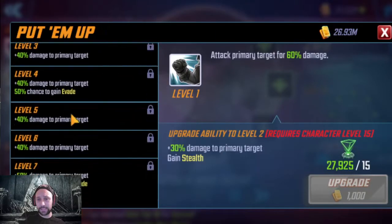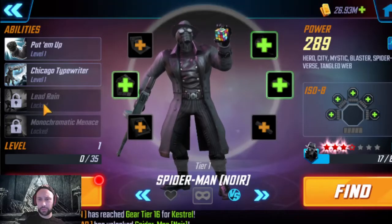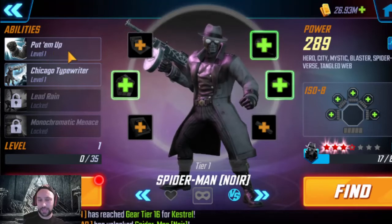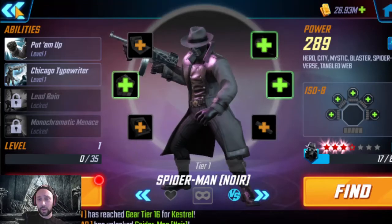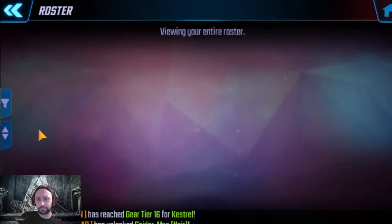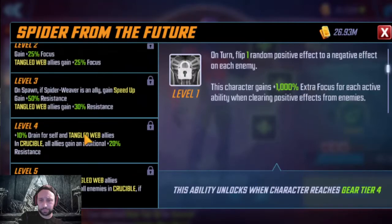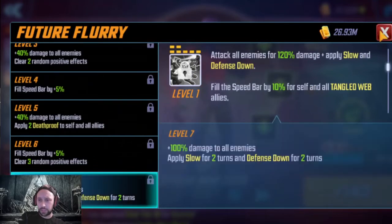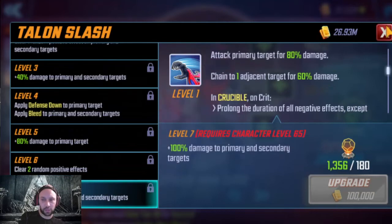On top of the 10% speed anytime an enemy gets a positive buff, basically every two turns he'll be doing this move as well — definitely T4 worthy. His basic gives crucible evade, which is good for survivability, and with a fairly long cooldown on his ultimate, the basic is more of a nice-to-have but still fairly high up there. Comparing to Spider-Man 2099, I think the only essential there is his passive, with the ultimate as nice-to-have and the special and basic as luxuries.